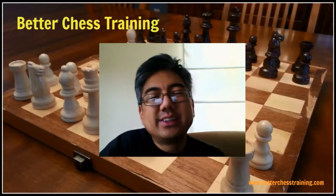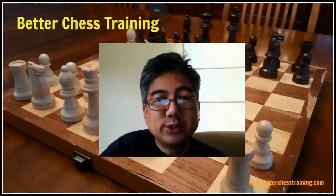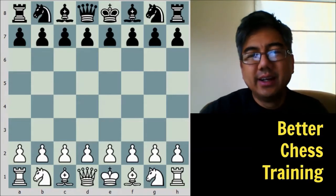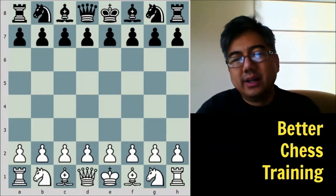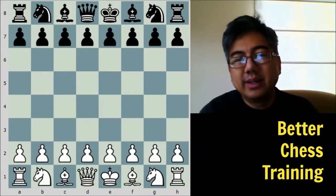In this video, we are going to learn how to use our Rook and King in the endgame, and our guide will be the third world champion, Jose Raul Capablanca. Brian Castro here with Better Chess Training, and today we're going to look at a game between Capablanca and Tartakower from the famous New York tournament in 1924.